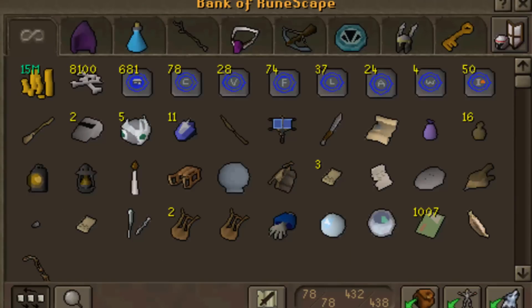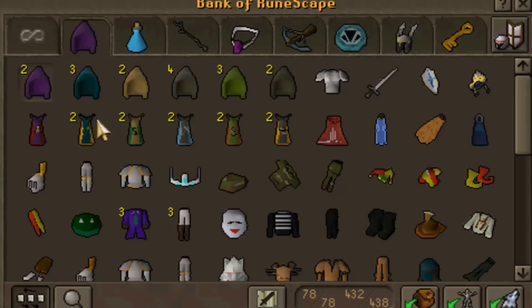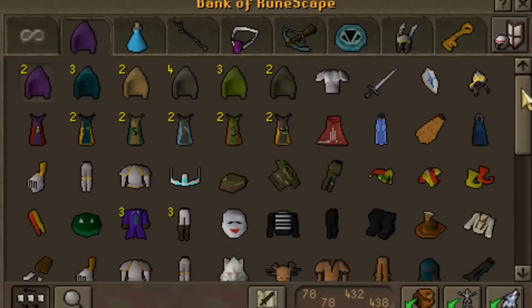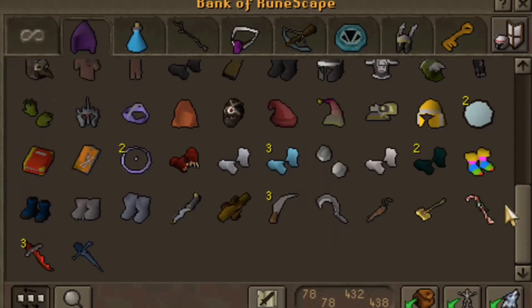Anyways, in teleport tabs, nothing really special. Then next we have my skill capes from the order — I got them from cooking through to smithing in order. Here are some achievement diary rewards, and some outfits — don't really know why I have them, but here they are.